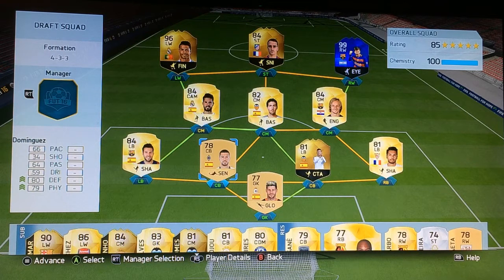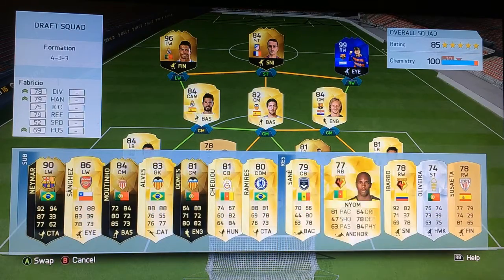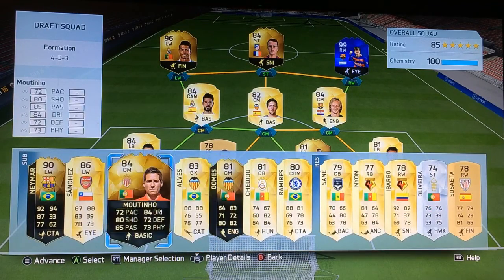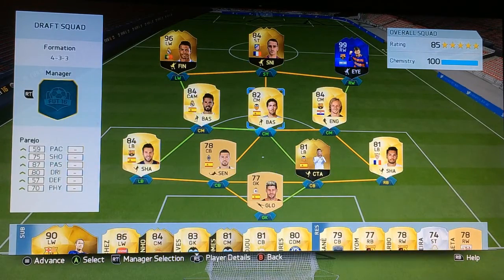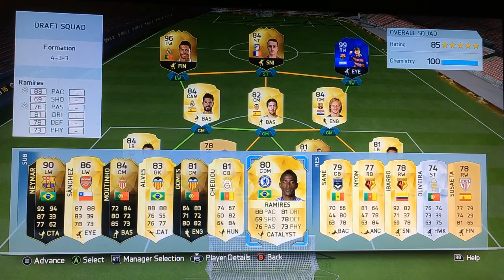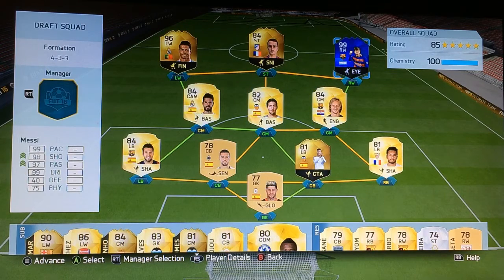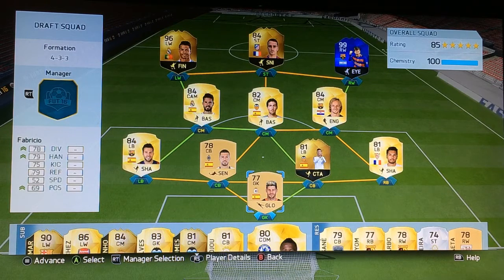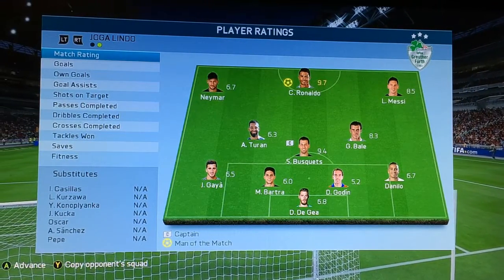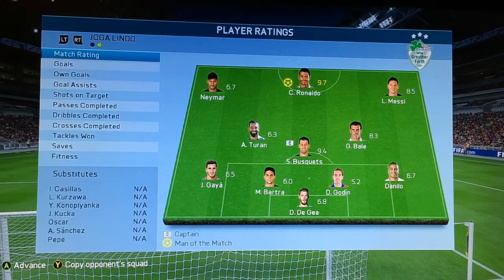We managed to get a Bundesliga centre back and a new Spanish player who kind of links up. In-game we're going to swap the keeper to Diego Alves — he's obviously better, does get minus one chem but there's no point keeping the other one. We'll sub him on and bring Neymar up front. I've got the likes of Sanchez and Ramirez if I need them. I'll just show you the final score since I don't want the video to be super long.